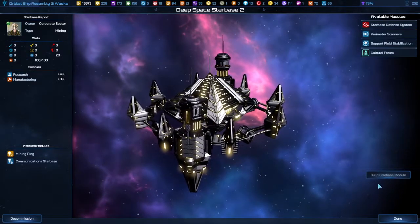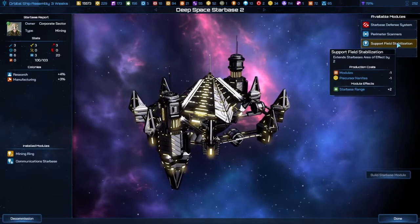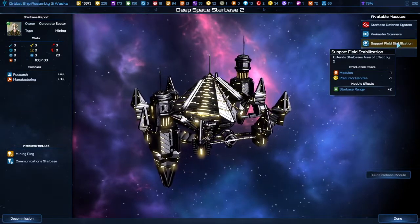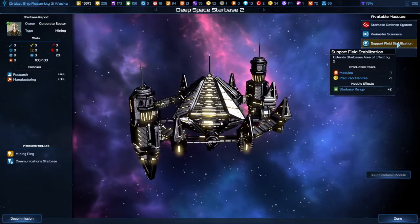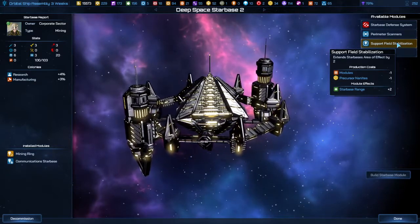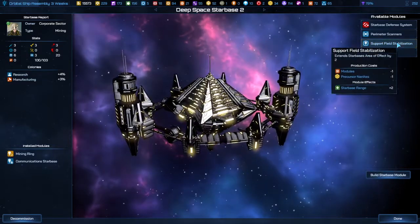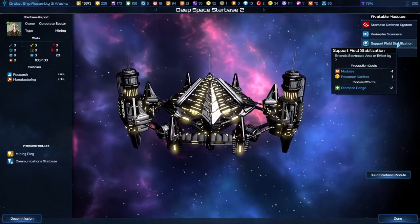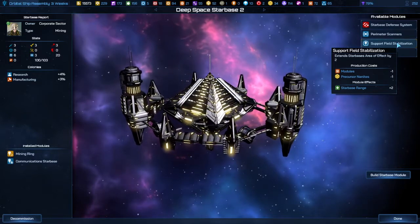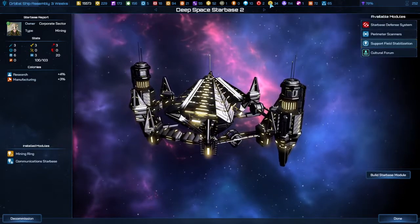Now that the starbase is open, I still need to expand the reach of my base so that it can get to the Precursor Relics. You'll have to research a little bit, but you get the Support Field Stabilization, which adds two range to your starbase. It costs one module and one Precursor Nanite.